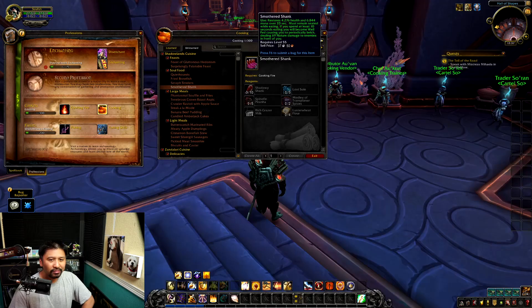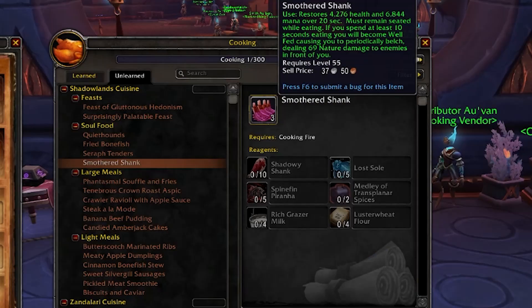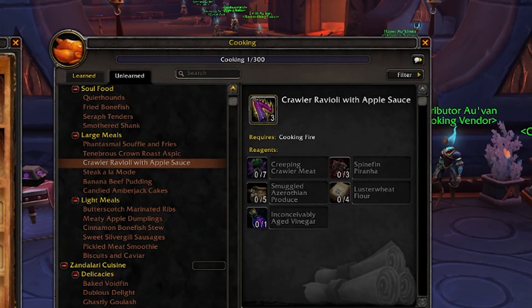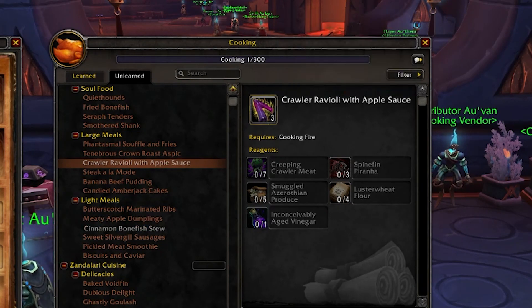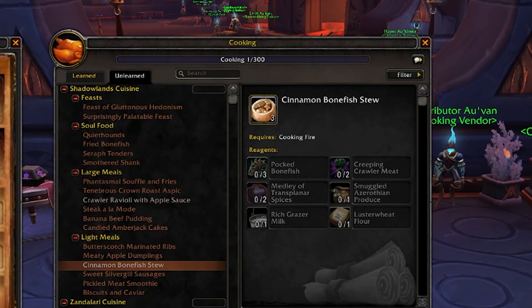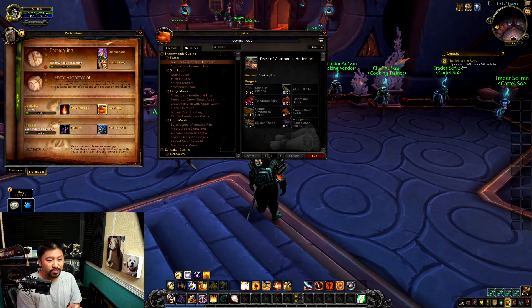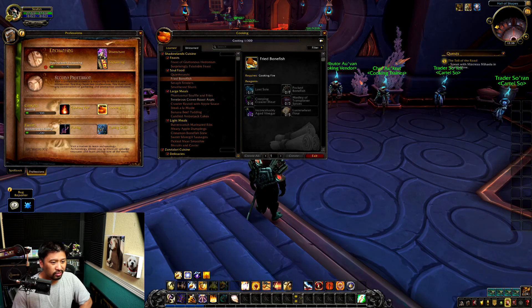The Smothered Shank is basically the DPS food. There are of course going to be foods that give you stats like mastery and haste — let's not worry about the numbers too much. Apart from the soul food, the large feasts, and the stat food, it's really simplified. All the fun is put into the soul food. Otherwise it's just whatever stat works best for you if you're doing a raid, high level Mythic dungeon, or Torghast.